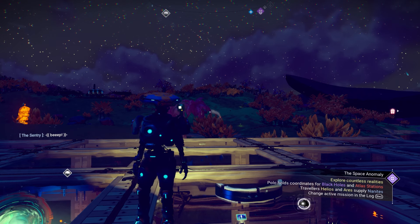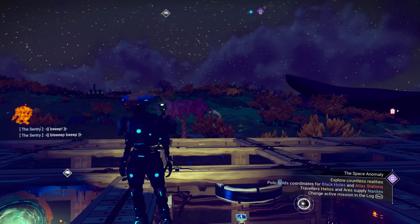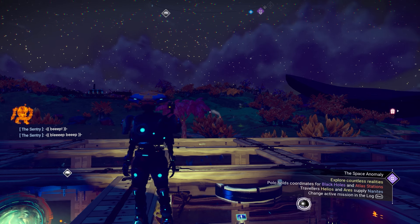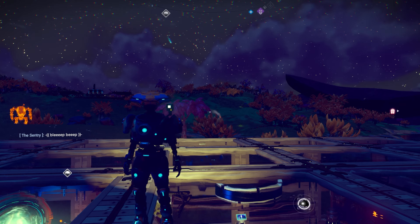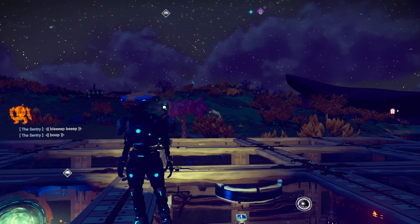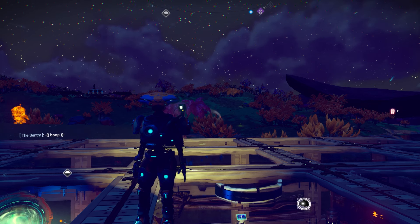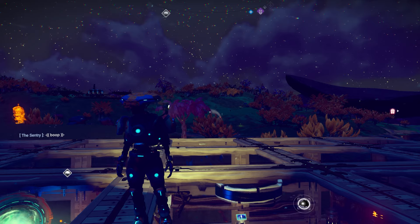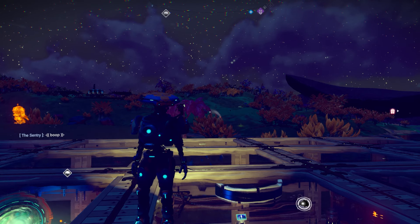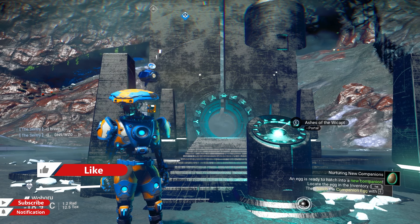Hey travelers, welcome to the video! I hope you are all doing absolutely fantastic. In today's video I'm going to show you three absolutely beautiful color scheme sentinels. They start off at B-class but once upgraded to S-class they are massively strong and look absolutely beautiful with unique colors I haven't seen before. I hope you guys enjoy this video, let's get started.